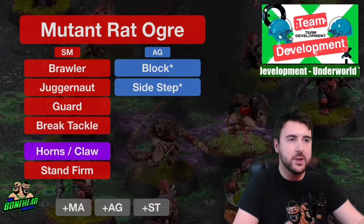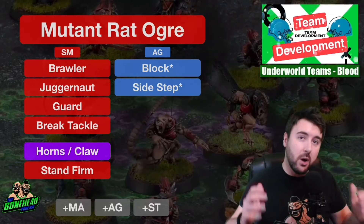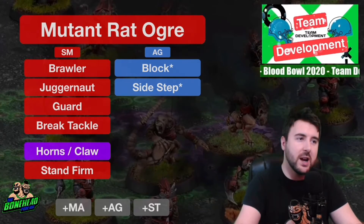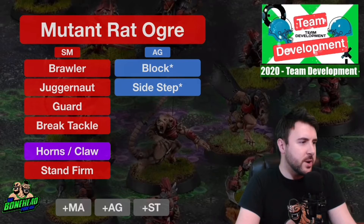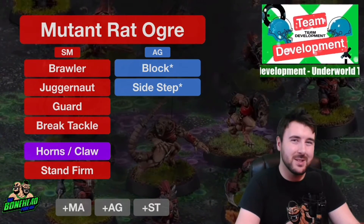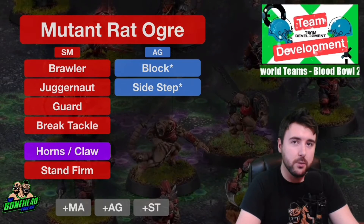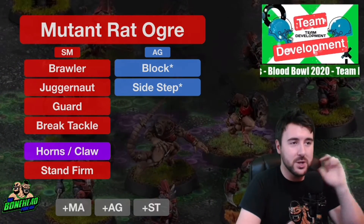If you want a random skill, you can take one at 3 SPP. Armbar combines really well with Prehensile Tail - if they try to move away and fail, you get +1 to armour. Brawler is useful on the line, Break Tackle for blitzing, Grab would be useful on the line but he can't take it because of Frenzy. Guard, Juggernaut, and Multiple Block are all useful. Piledriver isn't ideal - you don't really want to be fouling, although this team does get half-price bribes. Stand Firm and Thick Skull are decent options. There's no bad options here for a random with the Rat Ogre.